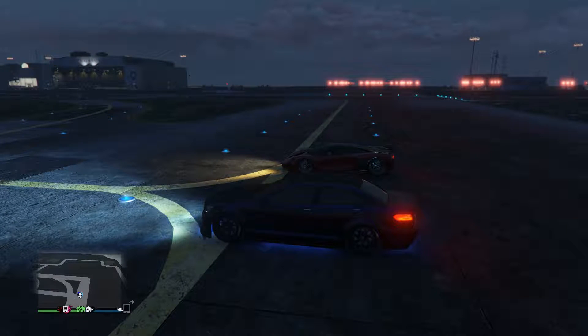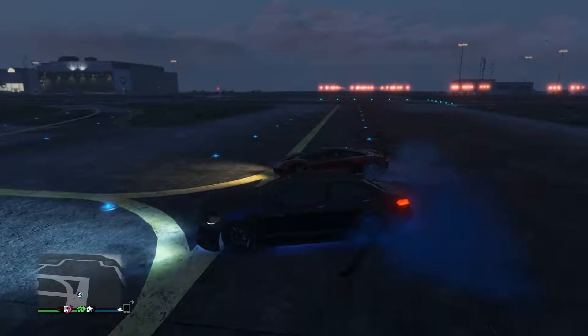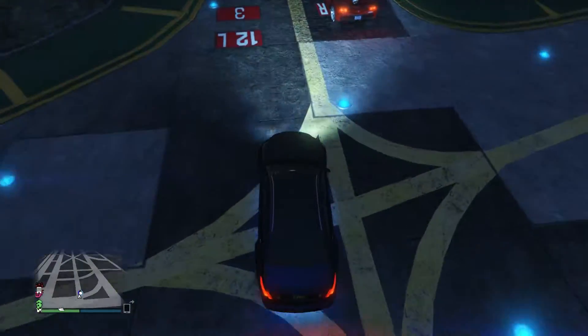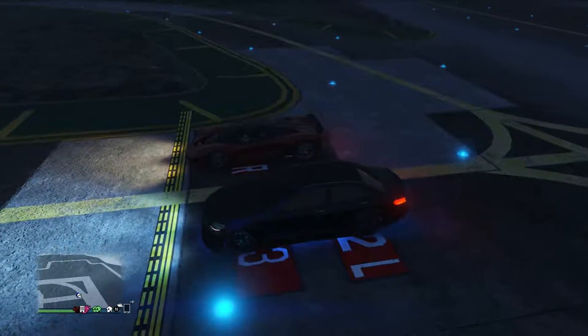Alright, so here we go. We're about to do a drag race between the Benefactor Shafter V12 and the Grotti Turismo R. We're gonna see if the sedan is as fast as a sports car. Shmack's gonna handle the first countdown and we're gonna go on 'go.'